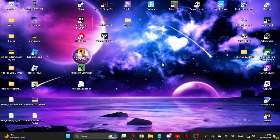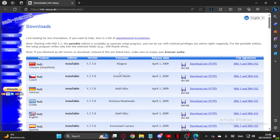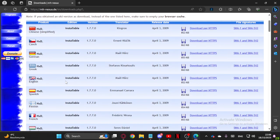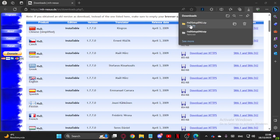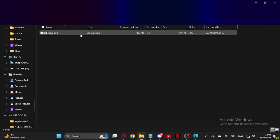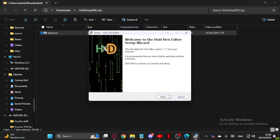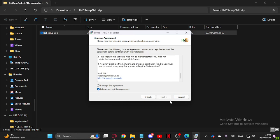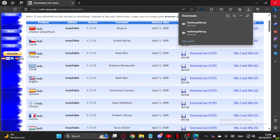Now that we're in the desktop, what you want to do is go into the description of the video and download HXD. Choose whatever language you're best with — I'm English, so I'm going to download the English version. Open it and run the setup file. I already have it downloaded, so I'm just going to cancel the setup and delete it.